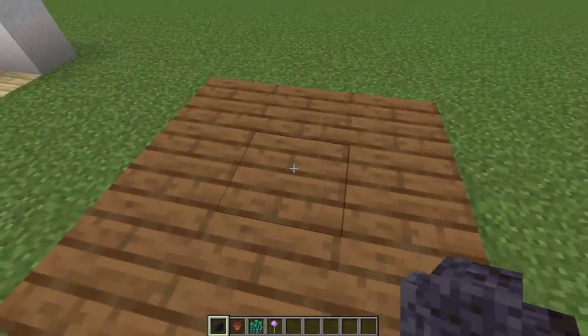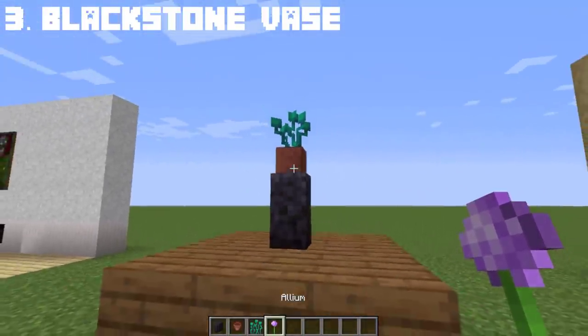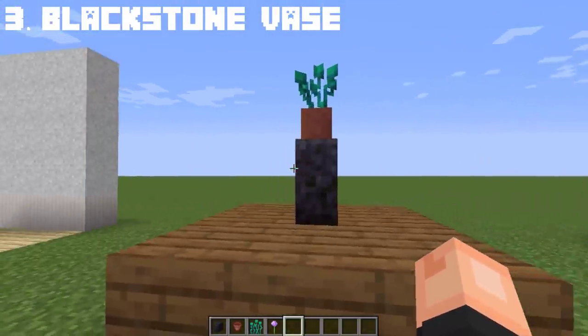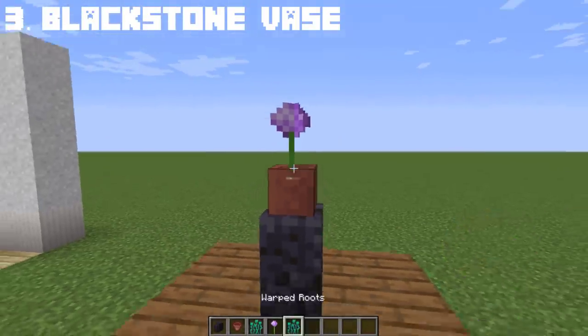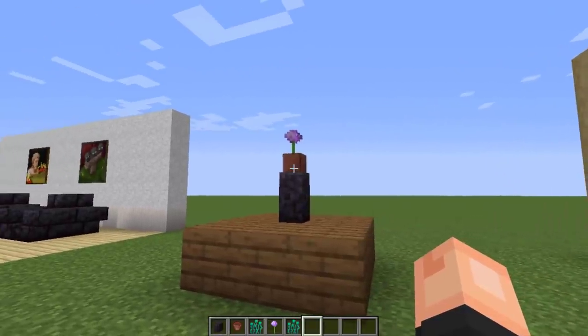Following the couches design, I made a blackstone vase which looks nice to create an aesthetic black look to your house or living room. I honestly think this is a good detail to add if you're lacking details. You can also change the flower design — any flowers would look good and you can place it anywhere you like.